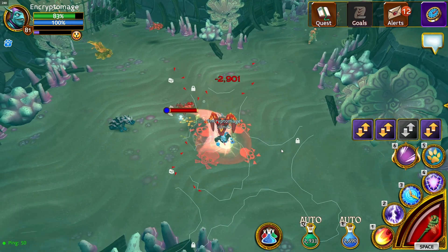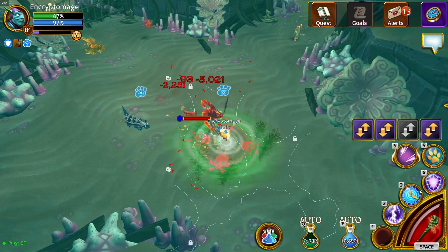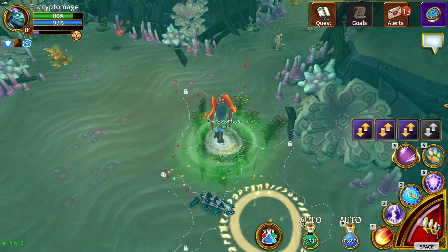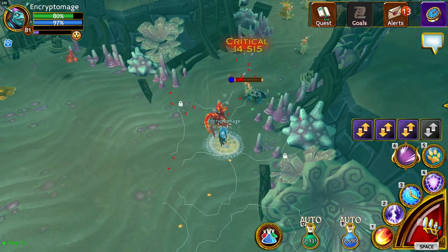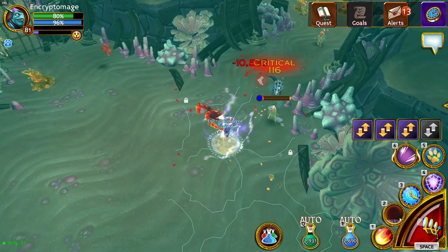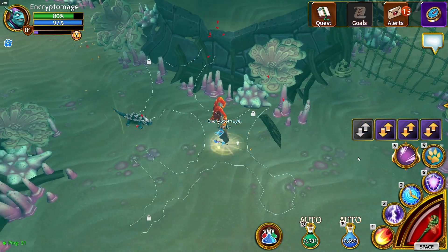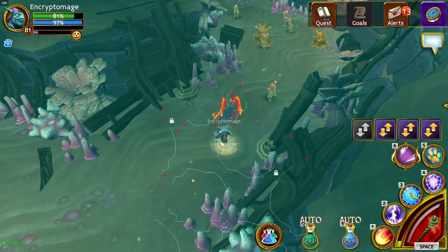So 22 to 31,000 damage is the range. Then I proc my staff again and go to my gun — 59,000, 76,000, 73,000. You can see the difference right there. It's a big difference. That's why you want the gun after you proc your staff — it gives you a huge damage buff.